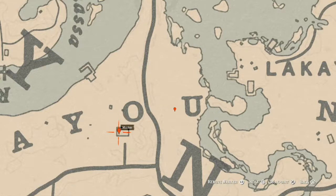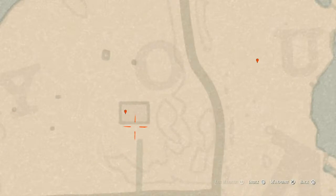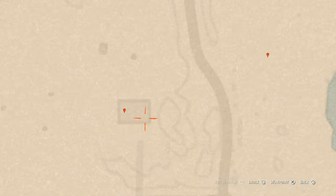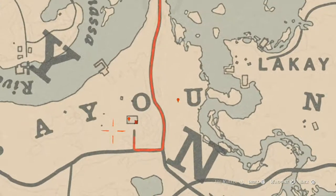Right here inside this house at our marker, you guys will get a Durant Pearl bracelet. This Durant Pearl bracelet is inside the chimney — walk up to the chimney, you will get a prompt to search it, and that's what you will get. It's a lost jewelry item.